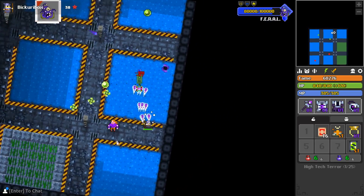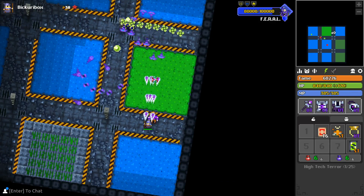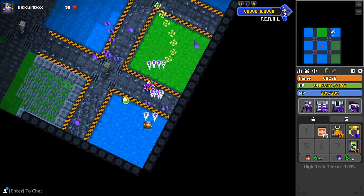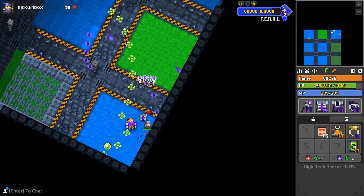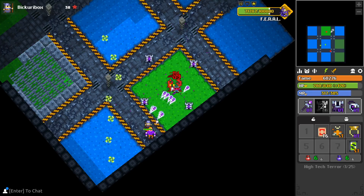Hey guys, what is going on? It is me, BakuriBox12 here, and welcome back to another Realm of the Mad God video. The testing server has once again reopened for us DECA partners. We were given a very nice chance to test out the new Vault UI, as well as the new upcoming High Tech Terror Dungeon, modeled after the Mad Lab, along with its four new UT items.